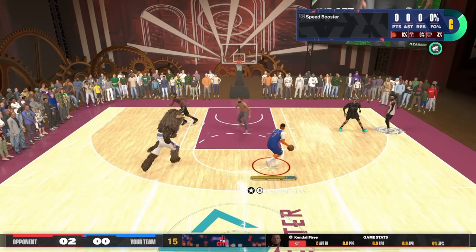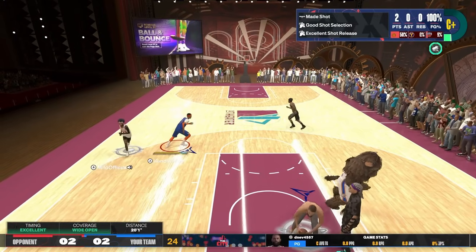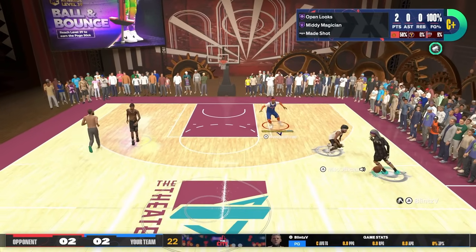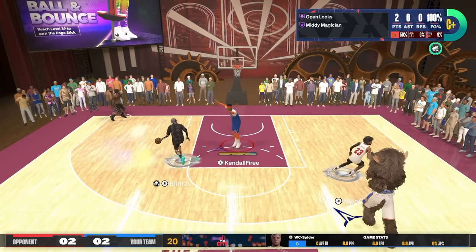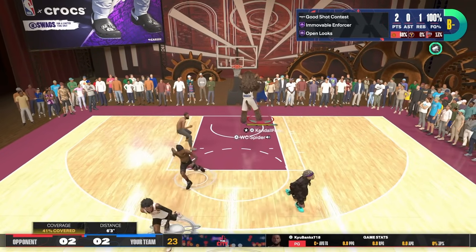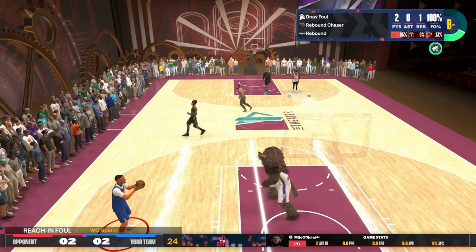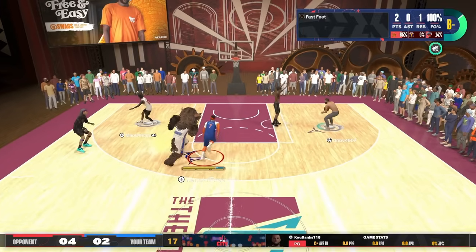First play of the game. We are in the theater. I'm looking for my fade, getting to my spot — easy bucket. Now, defensive possession — here's what I want to show you. There's Immovable Enforcer. I didn't even jump. I just held my hands up and ran to him, and it instantly put me in that animation.